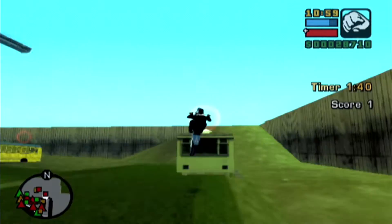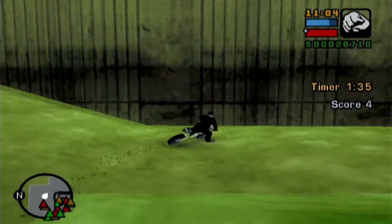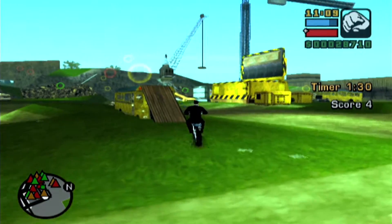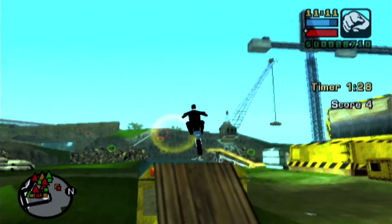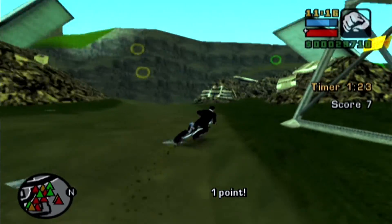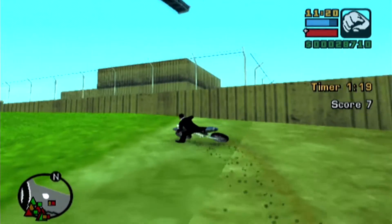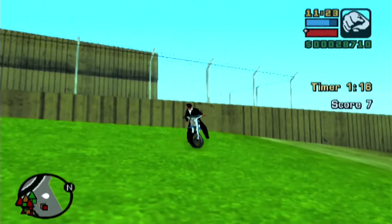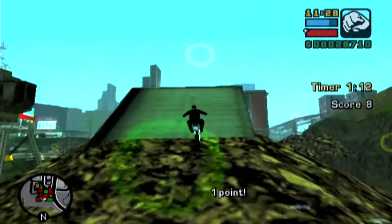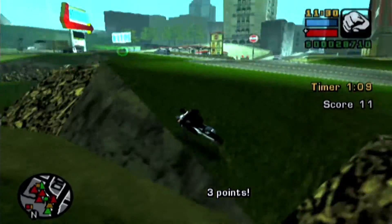Get up there to get the three points, then turn around, grab the single point, stop, and make a right to ramp onto the school bus for the two points. Then ramp off the end to get the other single point. Make a right, go all the way up to this wall, back up a little to it, and ramp to get a single point. Then get the three points up top and try to land where you get that single point on the other side as well.